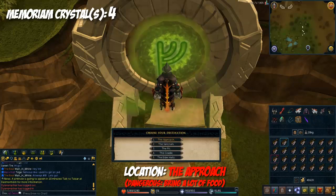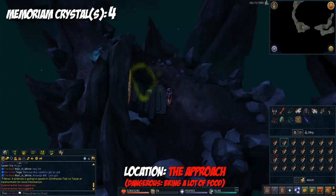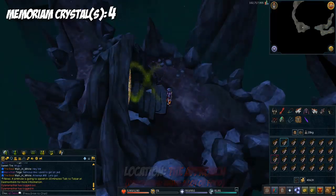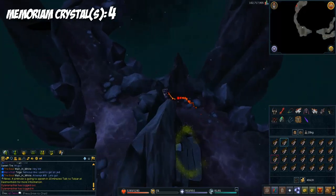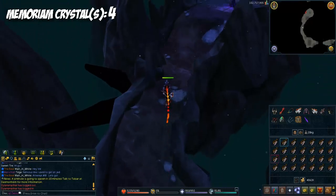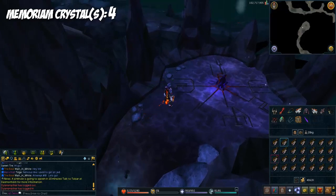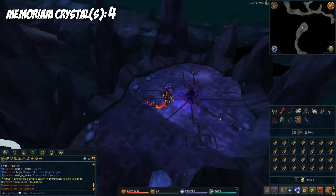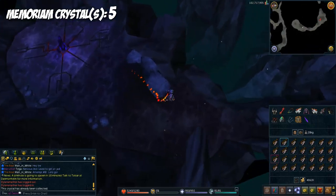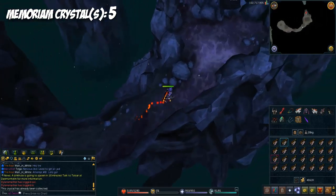This is the Approach, and this is where you're going to get the majority of your crystals. This is where you're going to need your food because you'll definitely have to spam eat at one point. From the portal, run up a little bit north, then go west and then north, and you'll find a crystal right here — that's the first crystal in the Approach.